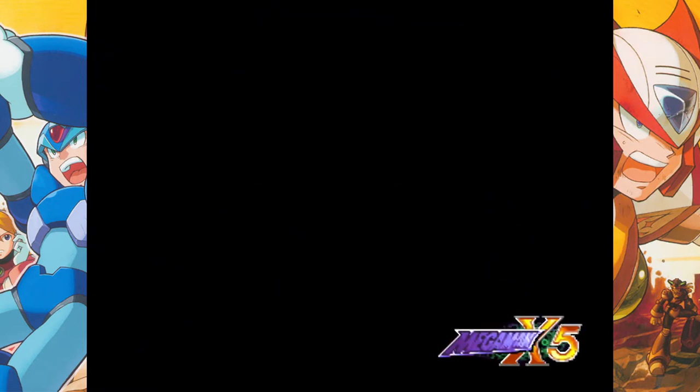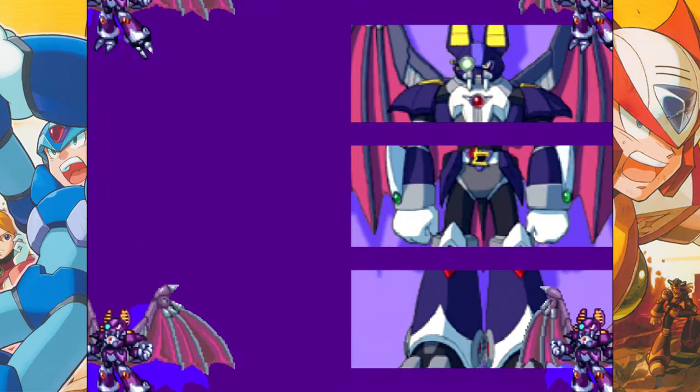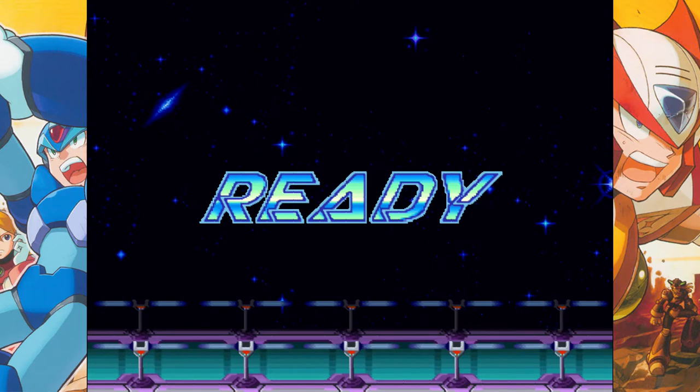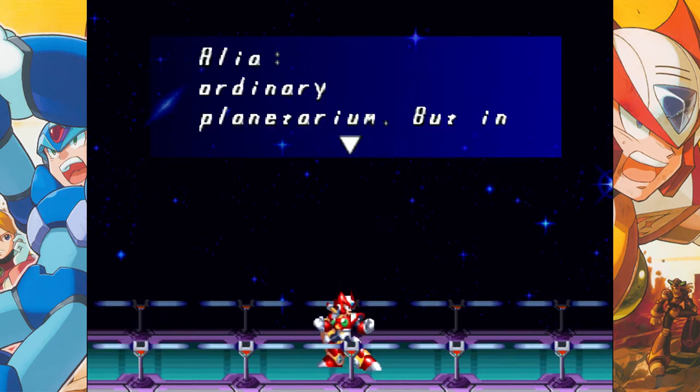We're going to be starting off with Zero to give us a chance to show him off a little bit. He plays pretty similarly to how we did in X4. He even has most of the same inputs, most of the same moves — some of them are palette swaps. I'll show them off just as soon as we get Aaliyah's asinine dialogue out of the way in the very beginning, because it wouldn't be X5 without Aaliyah talking our ear off.